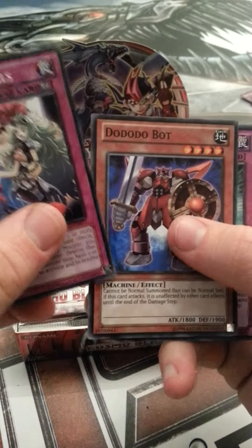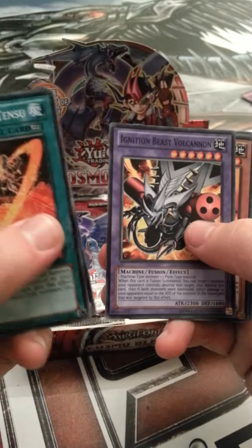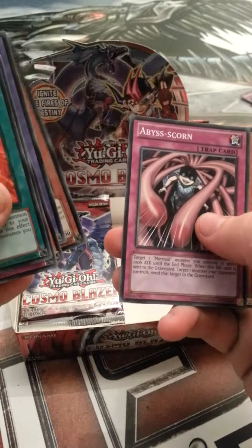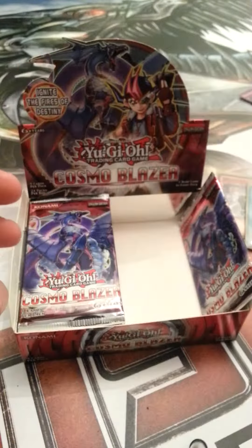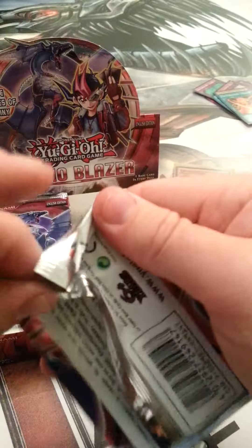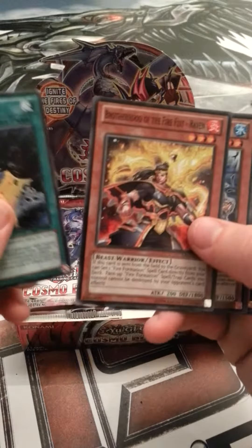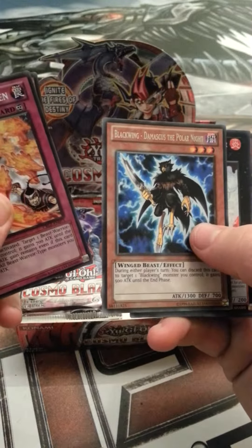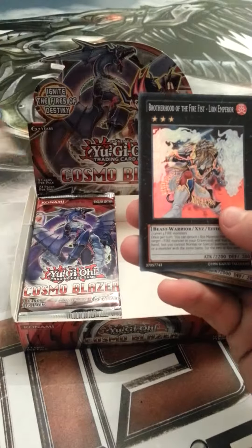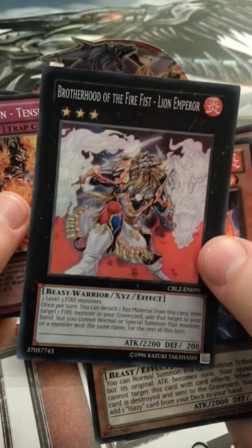Tribal Rifles, Doodoo Doobot, Spike Shield with Chain, Fire Formation Tenzu, Heraldic Beast Leo, Ignition Beast Volcano, Merrilyce, Abyss Scorn, Heraldic Beast Eelie. The camera has decided to move - there we go. Spell Wall, Brotherhood of the Fire Fist Raven, Merril Abysnos, Fire Formation Tenzen, Blackwing Damascus The Polar Knight. What do we have here? Brotherhood of the Fire Fist Lion Emperor - now that is nice, very nice.